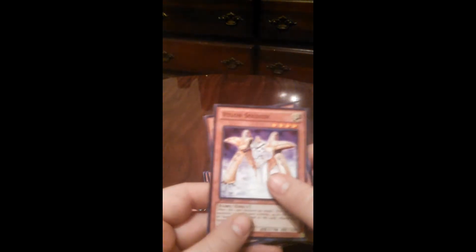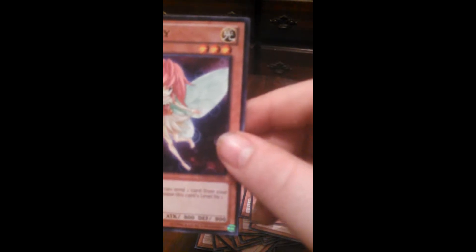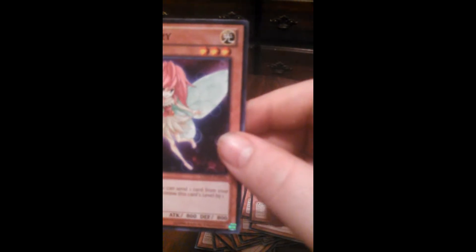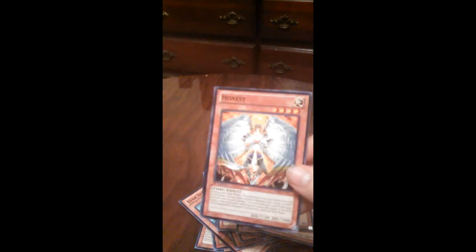There's not really that many high level monsters in there. I chose to put Little Fairy in there because, up to twice per turn, you can send one card from your hand to the graveyard and increase this card's level by one, so that can come in handy. I threw in Honest because he's level four and he's got some really good defense — 1,900 defense. Yeah, he's pretty good.